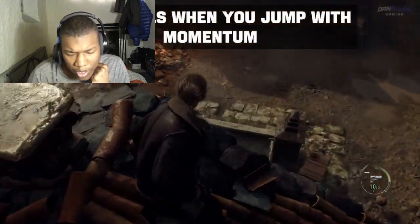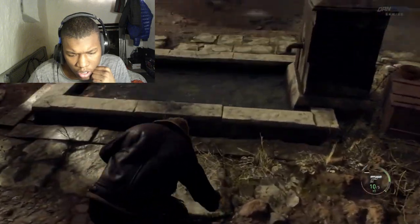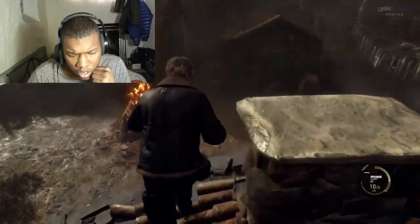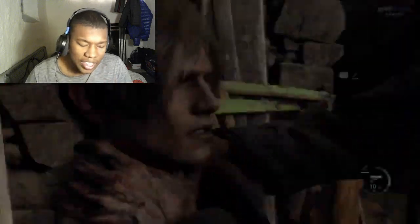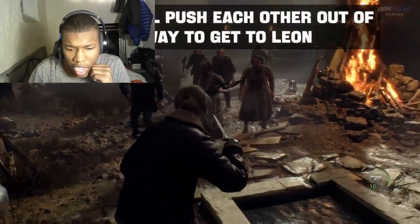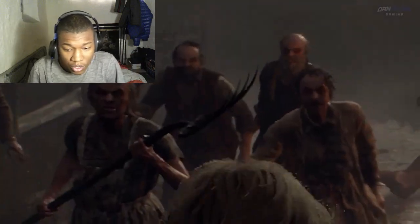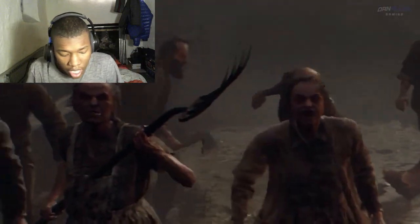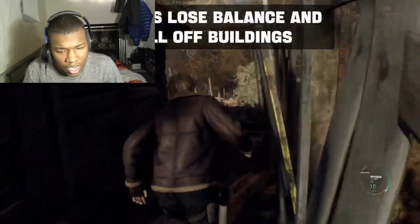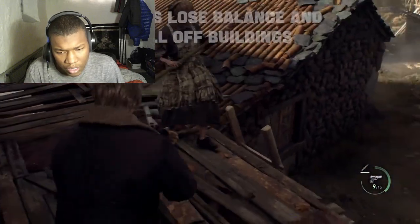When you jump with momentum — I like that, because you know what, in real life people will push each other out of the way to get to you. I've noticed that — they will literally move each other out of the way just to get to you. And I think that chainsaw guy kills some of the other enemies just to get to you.